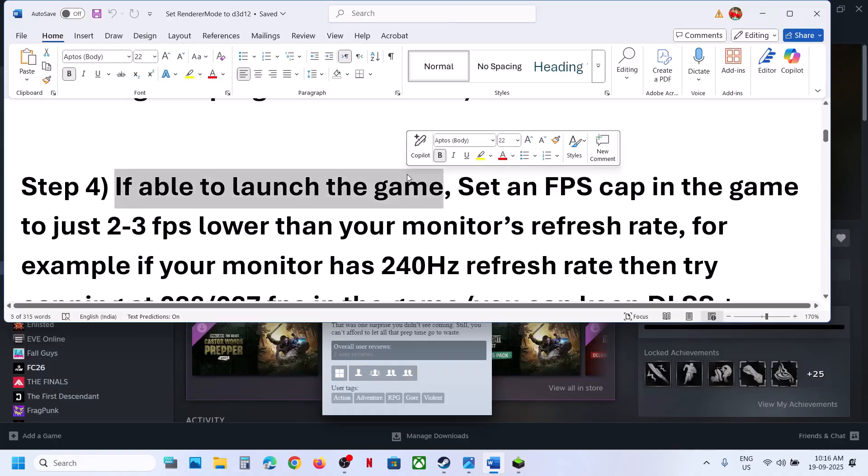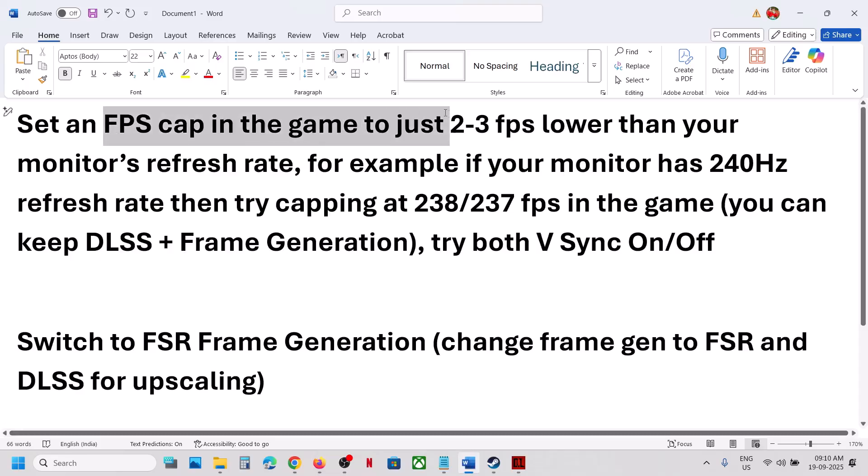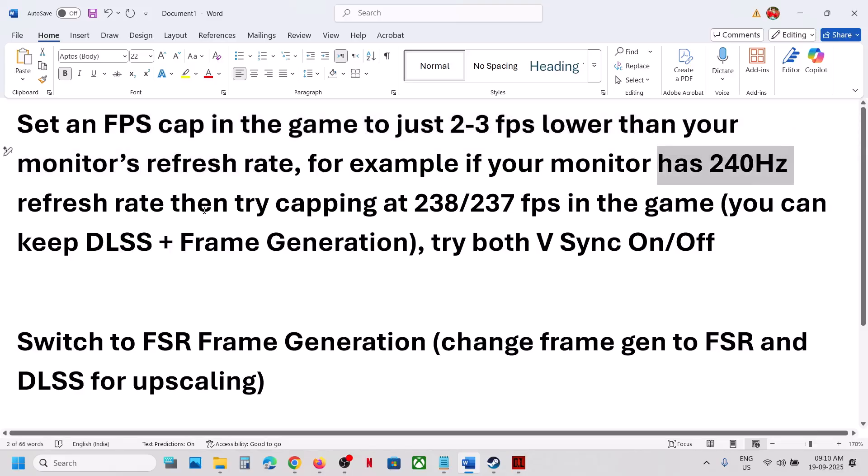If you are able to launch the game, try this step; if not, skip it. Set the FPS cap in the game to 2 to 3 FPS lower than your monitor's refresh rate. For example, if your monitor has a 240Hz refresh rate, try capping FPS at 237 or 238. Keep DLSS plus frame generation on, and try with both VSync on and off.